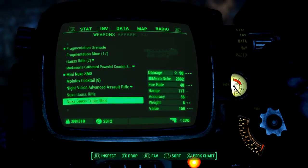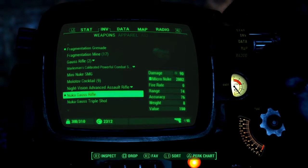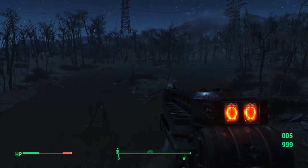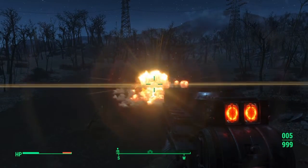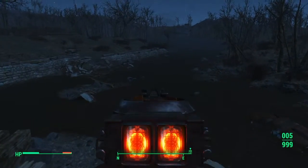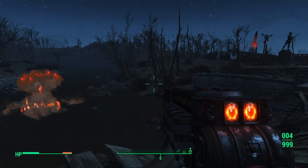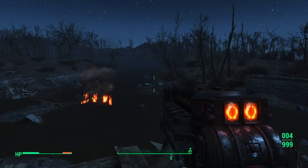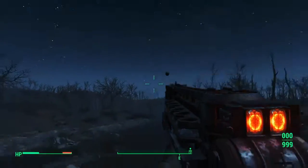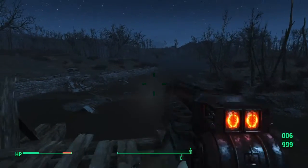Let's check out the Nuka Gauss Rifle, which just shoots micro nukes one at a time. It's not super OP, but it's pretty good for its size. It's a semi-automatic, so you can just spam the trigger and... oh yeah, that's some good stuff.